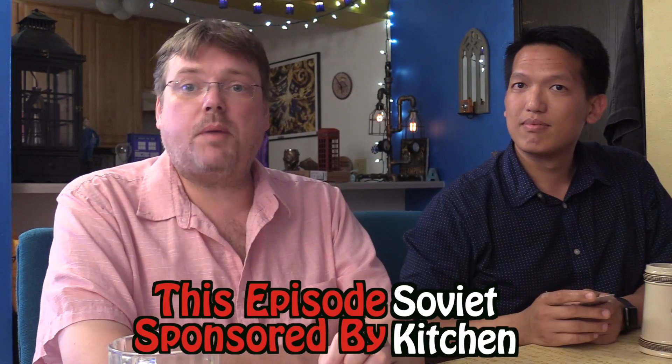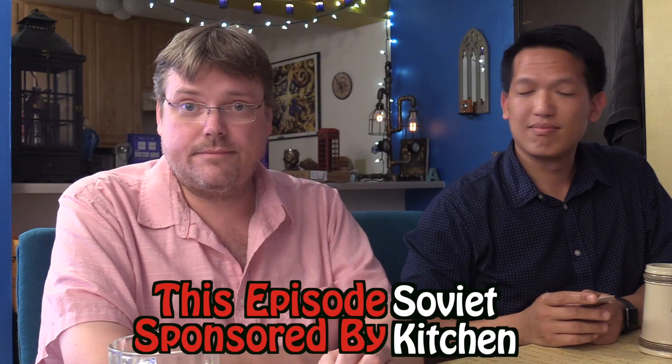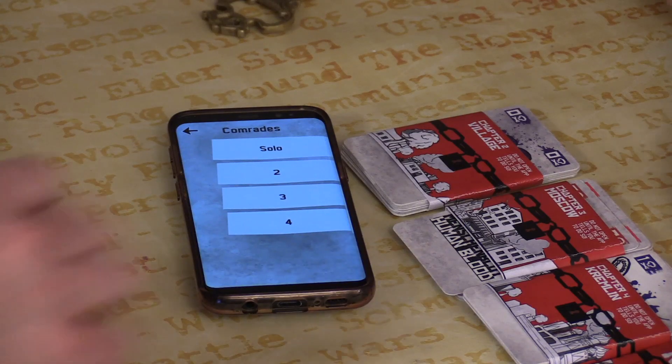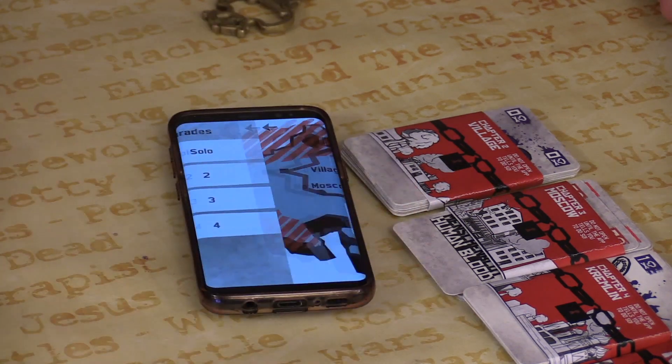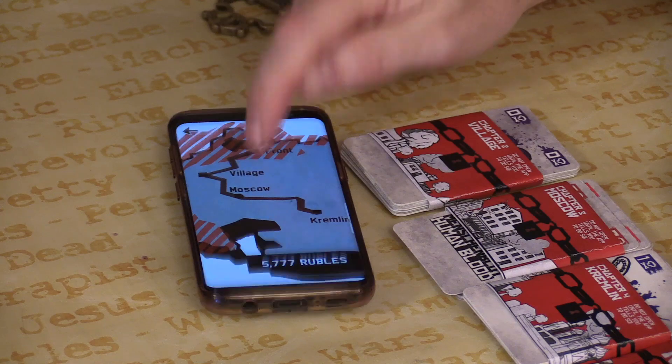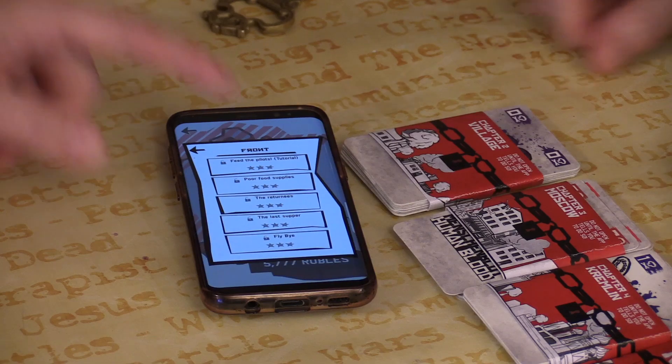This episode was partially sponsored by the makers of Soviet Kitchen. We don't need to explain the rules — the app will take care of that for us. There are four comrades tonight, so I'm going to hit four. I guess we'll start at the front. These are all unlocked. Okay, pour food supplies.